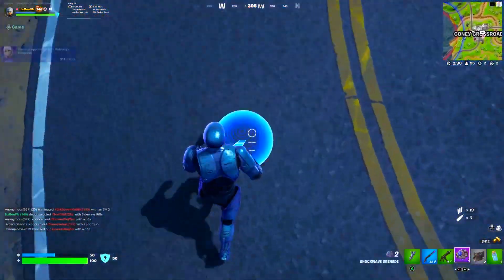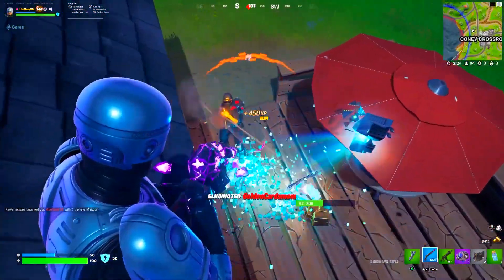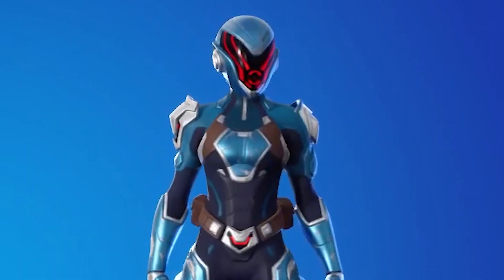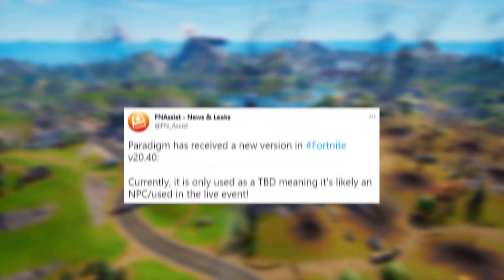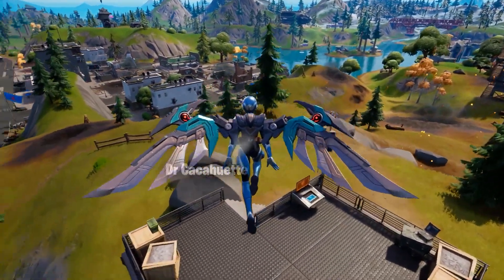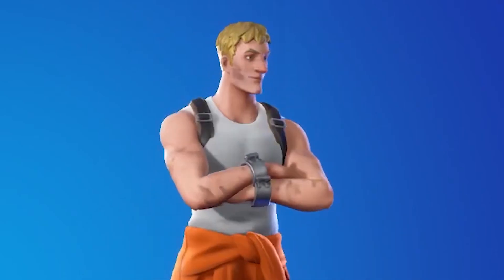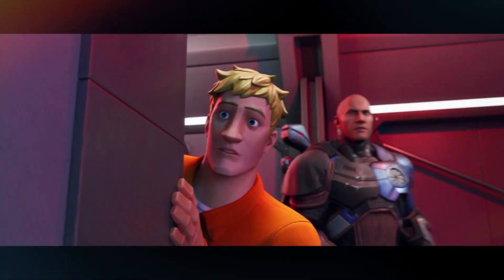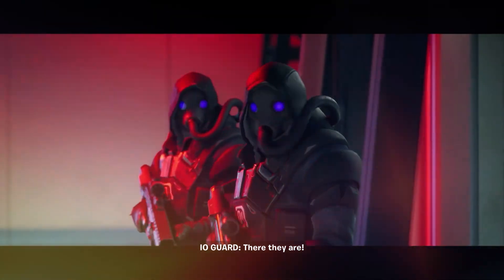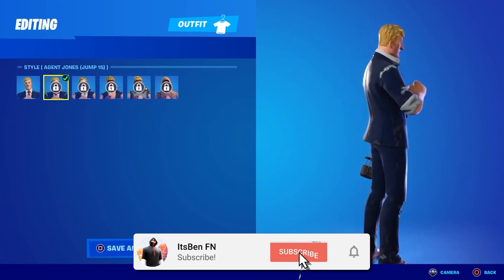This next leak is going to blow your mind. For this live event we are going to be getting some free rewards for attending it. There are two skins we could get. The first one is the Paradigm skin with new armour, which is part of the 7 — leaked as TBD, meaning it's not releasing in the item shop and leakers think it's a reward for attending the Doomsday live event. Alongside that is the Prisoner Jones outfit, which looks really cool. Prisoner Jones is friends with members of the 7 and I think he's going to have tons of different edit styles just like the Agent Jones skin from Chapter 2 Season 6.